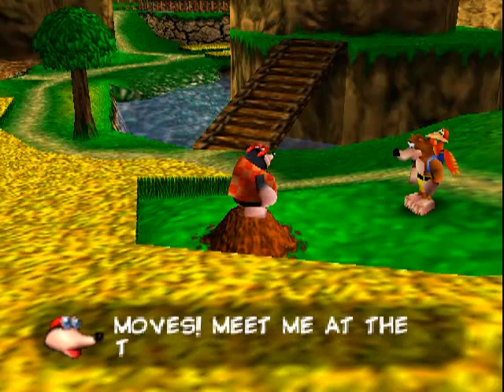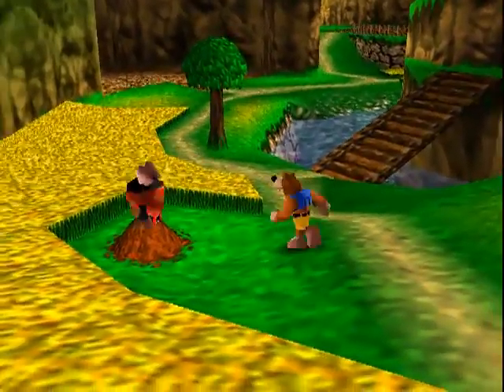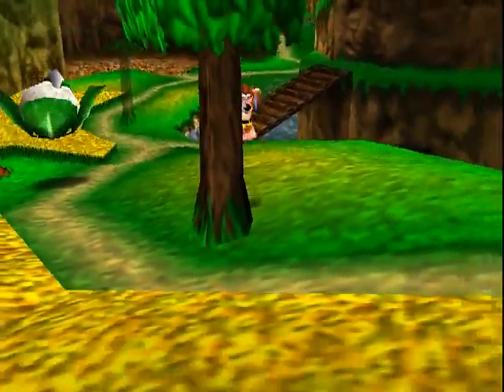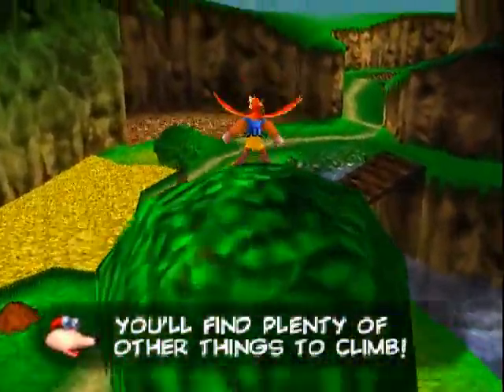You found and learned all the basic moves. Meet me at the top of the spiral mountain, and I'll tell you what to do next. I guess you're supposed to climb up that tree — I totally just jumped on it. You'll find plenty of other things to climb.